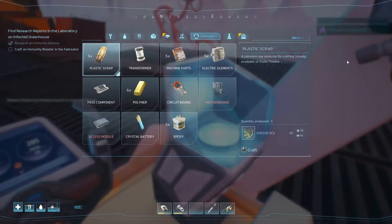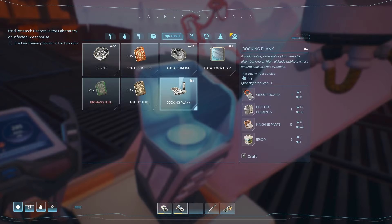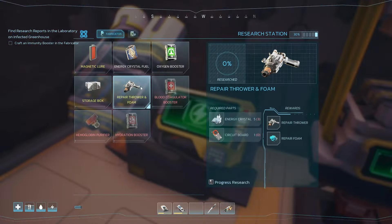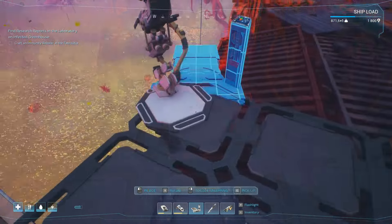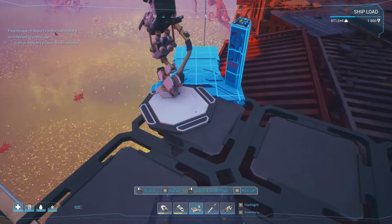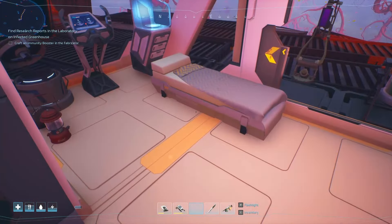Immunity boost is researched. What do we need for the docking plank? Epoxy and another circuit board — no problem. Now, yes — finally! Wow, that was a long road. We also need to do that upgrade station. The docking plank — why will it not let me put it down? Position blocked by... oh I see, where we parked is a problem. It's going over there, then we just move this and pop that over here. We've got a docking plank, and that means we may never have to land again!